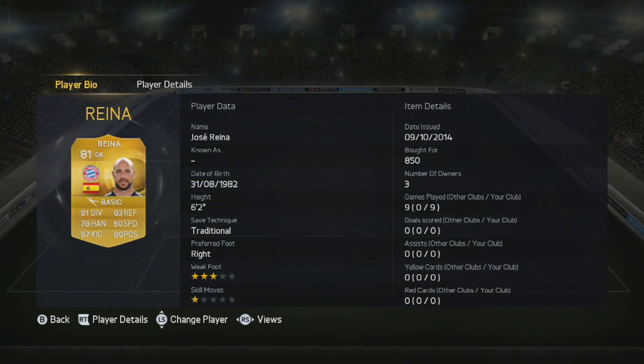We do have Jose Reyna, the Spanish goalkeeper from Bayern Munich and he is a replacement for Neuer because Neuer is like over 100k, which is very expensive for a keeper. So I did decide to go for Reyna and it was the biggest mistake I've ever made - a really really bad keeper, let really stupid goals in and really didn't enjoy using him. I definitely would recommend Neuer if you do have the coins.